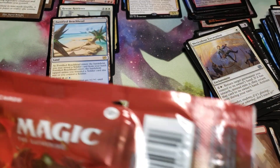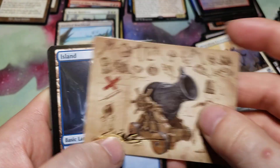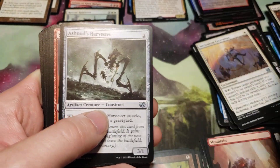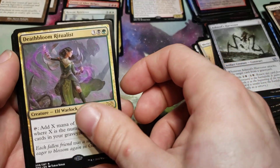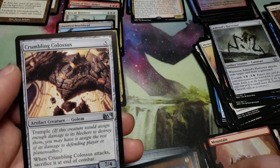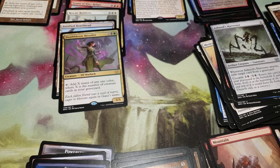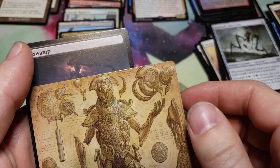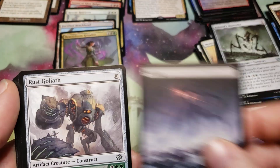Yeah, I think really now all I need to get is an Urza Lord Protector — that'd be great to pull. I got a Charbelcher, signed island, a bunch of commons. Mishra's Bauble — that's a couple bucks there — Death Bloom Ritualist, and a foil Self-Assembler, and a Crumbling Colossus. Another schematic, another schematic — this is Foundry Inspector. I'm bad at that; I should know — I have it in like three decks.